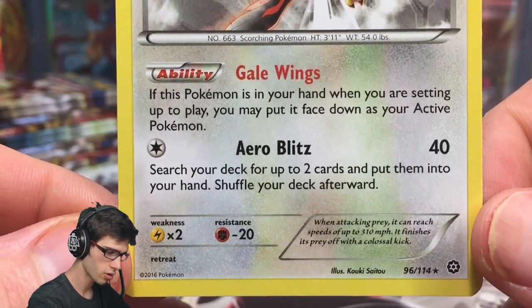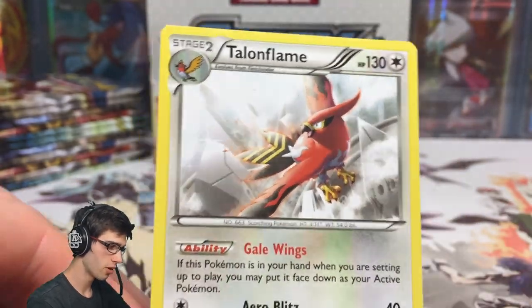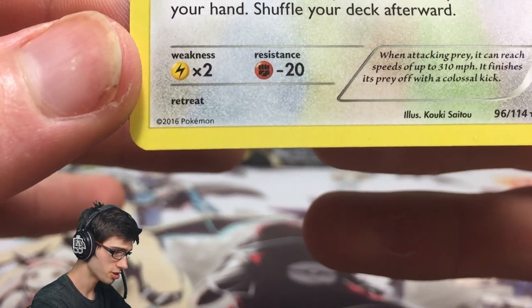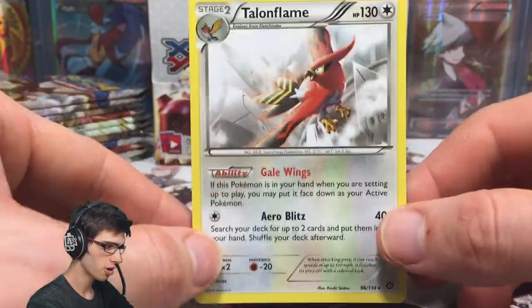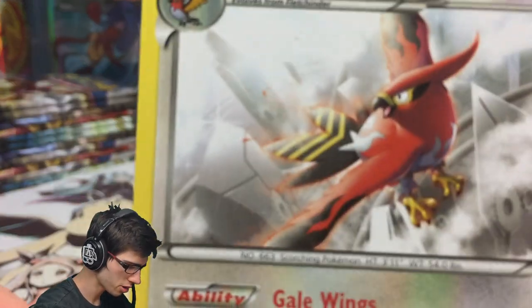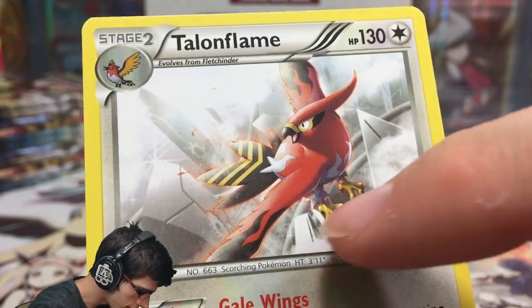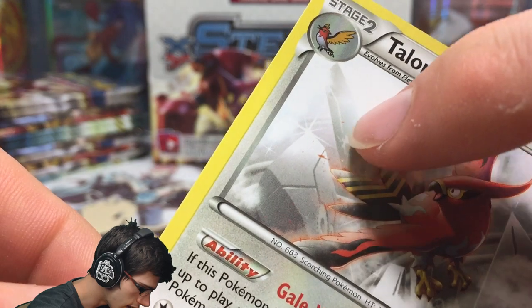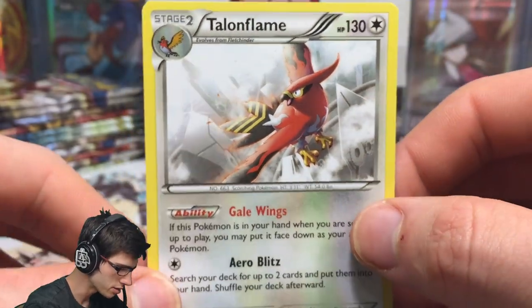Gale Wings says: if this Pokémon is in your hand when you are setting up to play, you may put it face down as your Active Pokémon. So you can get a Stage 2 with 130 HP straight up on the field with an attack that for one energy lets you search your deck for anything you want — that is crazy, such a good card. Let me know what you guys think of that card, playability-wise and art-wise. It's got gears in the reflection — some sort of advanced gear city. Let me know your theories on what city Talonflame is flying through.